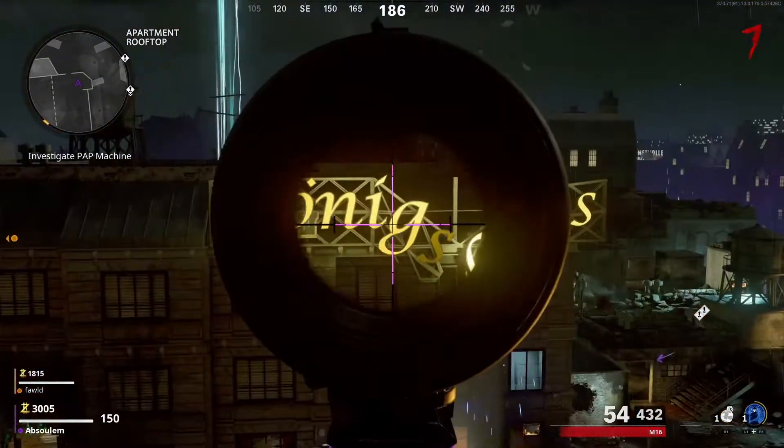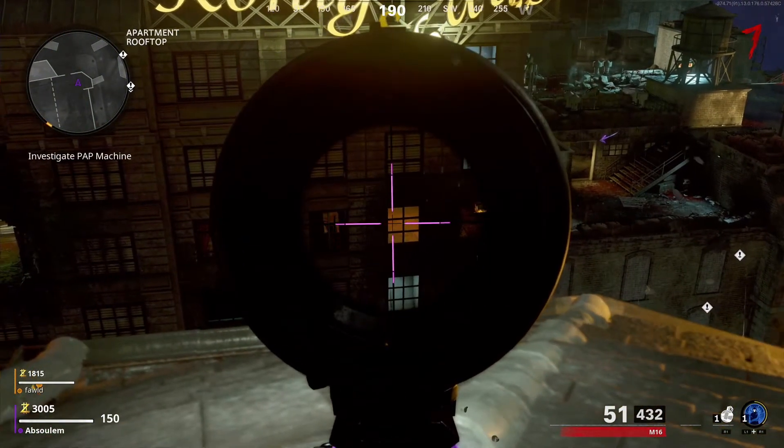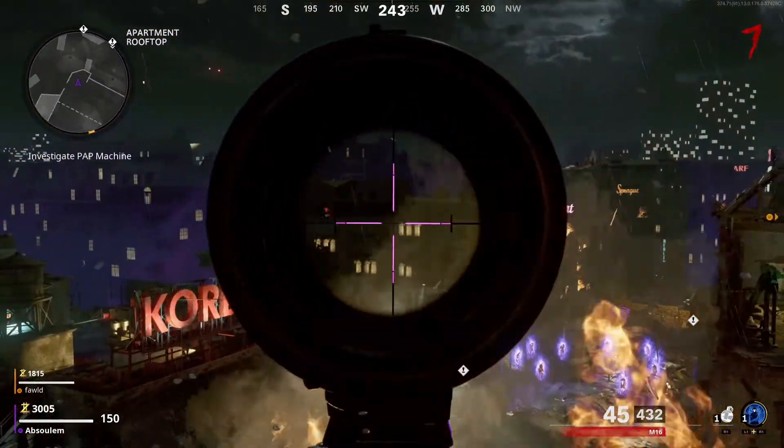Now you're going to be playing target practice. You only get one chance to make it count, so the first one is right here on the yellow sign. The second one — just aim for this orange window right here. And then for the third one, aim for the middle of the O on Korber and wait for it.